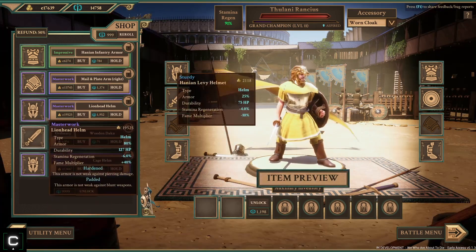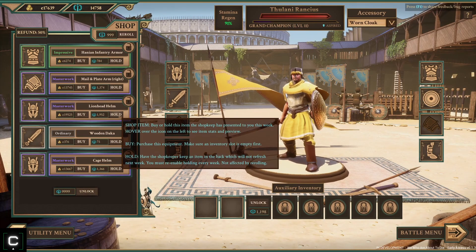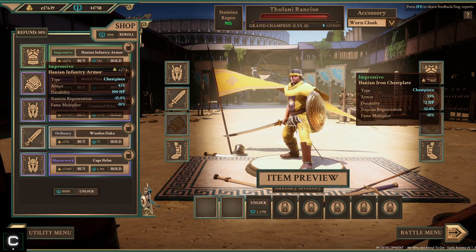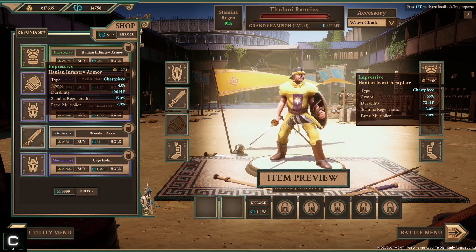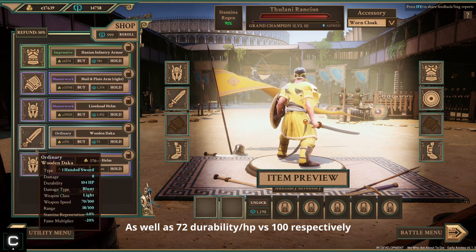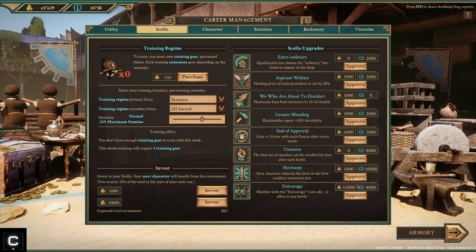Look at this cage helm we can suddenly afford - we can only not afford one item on this page which is this lion head helm, which is pretty insane. Kind of want that. We might not buy anything this time. Let's just compare real quick - the chest plate does offer more armor than the infantry armor, the same fame multiplier and less stamina regeneration negation. So I think we're gonna keep our current armor.